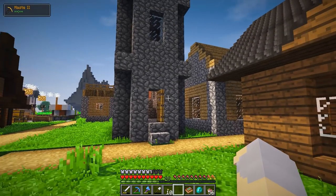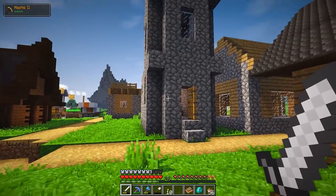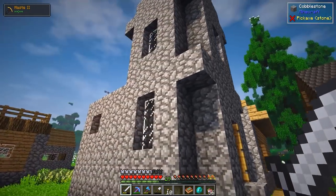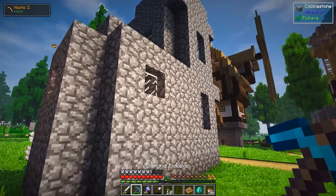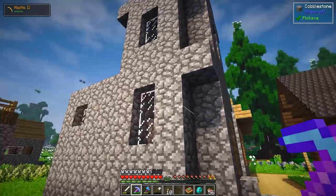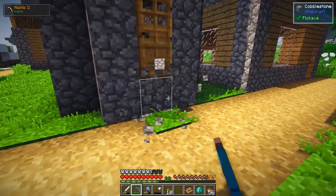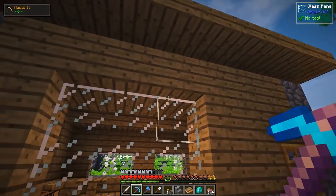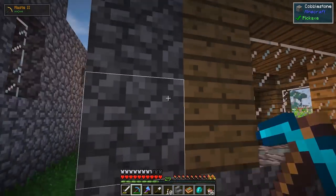Hey guys, Wells Knight here and welcome back to another episode of Nature's Beauty. I hope you guys are having an awesome day. In today's episode I'd like to overhaul the church and turn this into something a lot better looking. Right now it's basically just kind of this big blob of cobblestone, and that's not very good. So we'll have to mess with this — I also need to get rid of this house over here to kind of clear space.